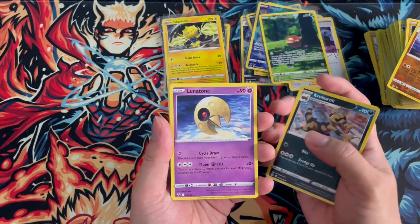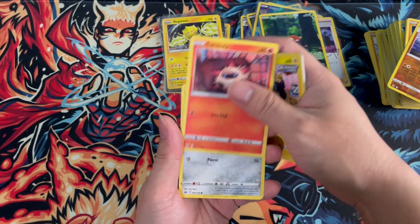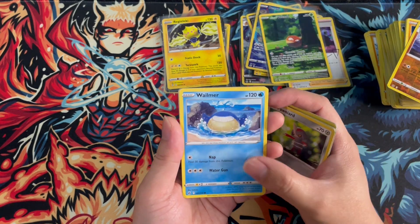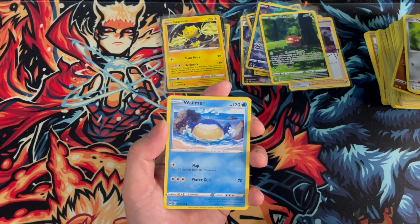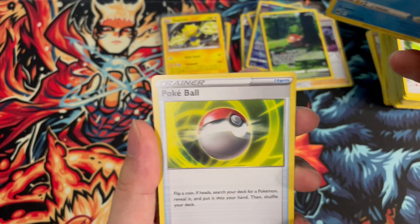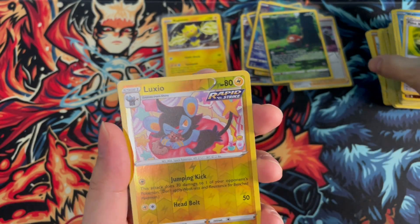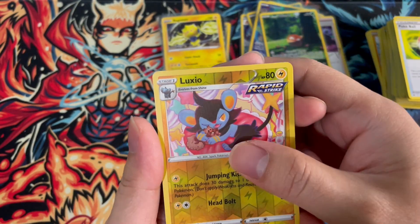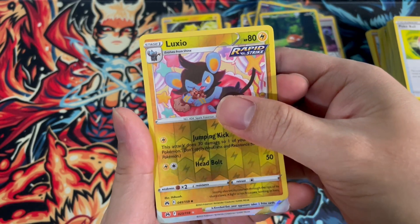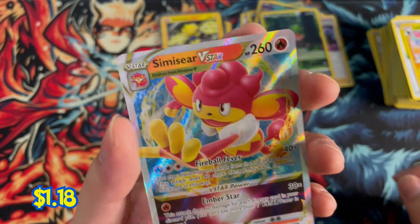Croagunk, Lunatone, Solrock, Shinx, Larvitar, Poniard. I'm seeing something guys — I'm seeing something — this is going to be a V-star! Volmar, Pokeball. Look — what could it be? Is it a gold card? No, it's not, but it's a V-star though. What could it be? Oh, it's a Mismagius V-star! I'll take it though, I don't have these yet.